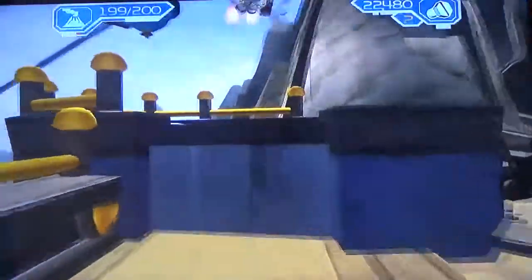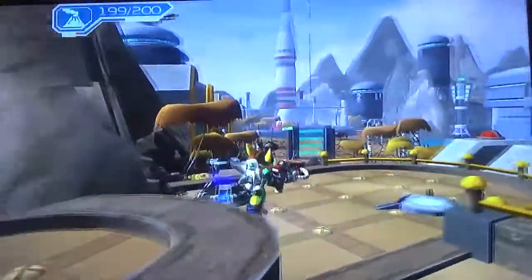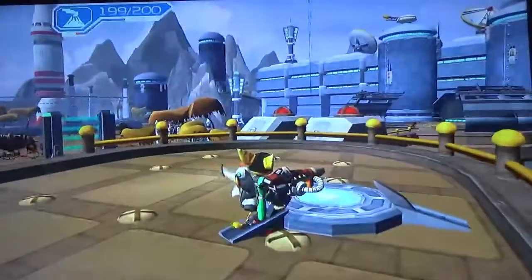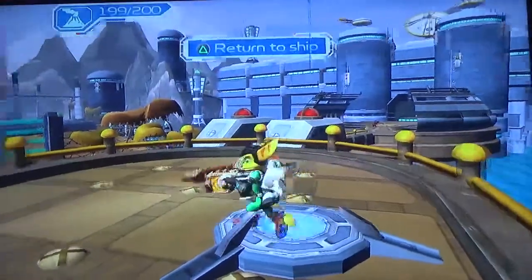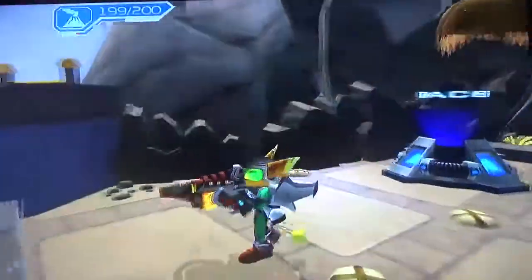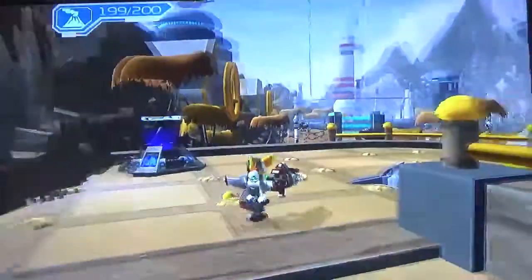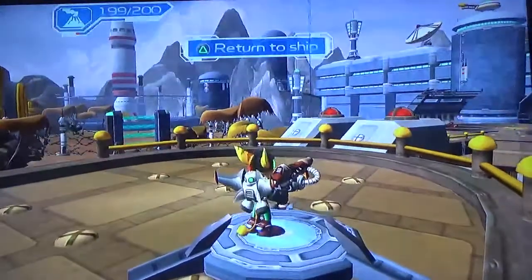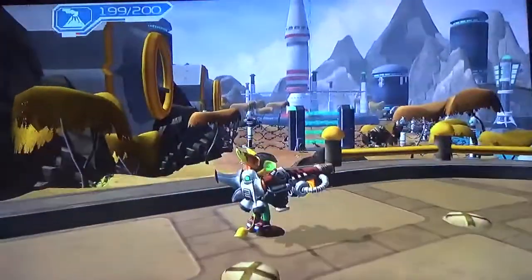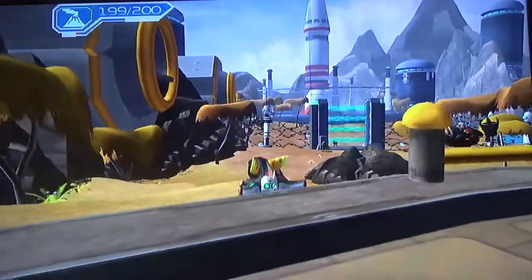All right, here's the checkpoint. Also right here you can wrench slide all the way back down to your ship, but we're not gonna do that right now. Or you could use this to teleport back to your ship. I wonder why they even bother putting the teleporter here — you only need one transportation method to get back to your ship.